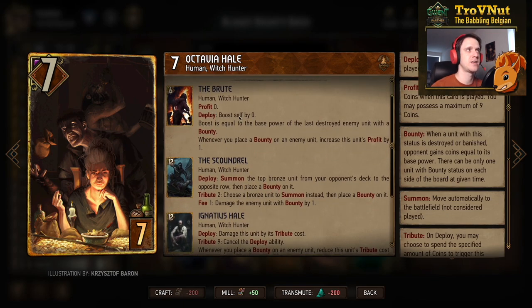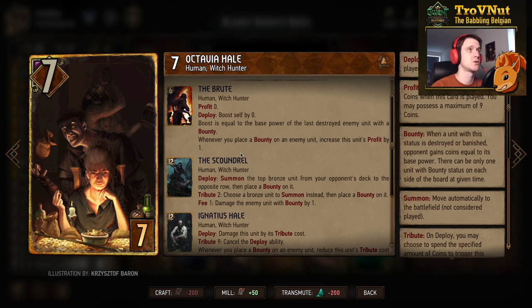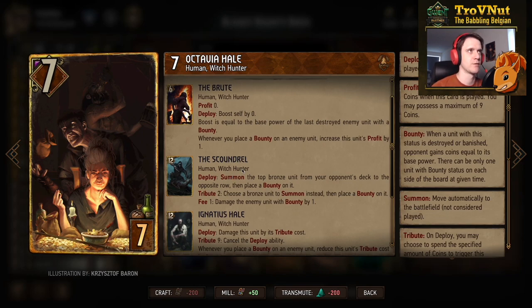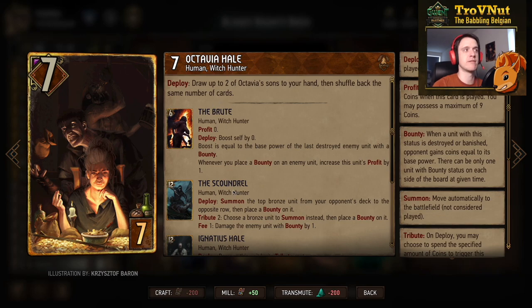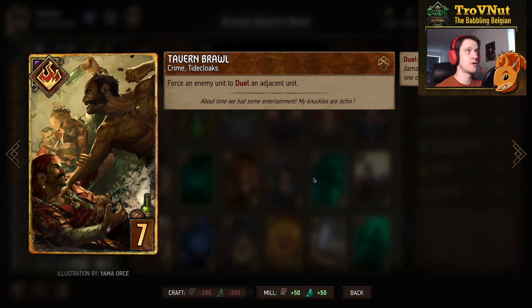You can choose how many of them you draw, so you're not forced to draw two or even any. But if you don't have those two in hand you definitely want them — they're your most powerful cards. Then Tavern Brawl: a crime that forces an enemy unit to duel an adjacent unit, for seven provisions. If your opponent forgets about this card it can be devastating — especially with something like Melisende paired with a Hermit.